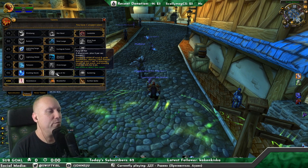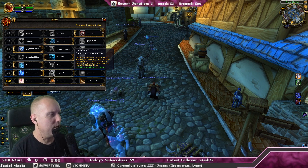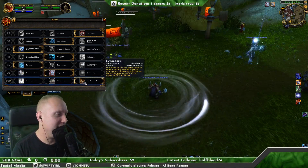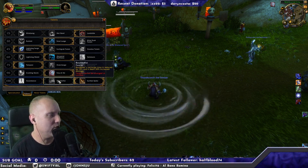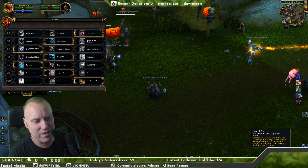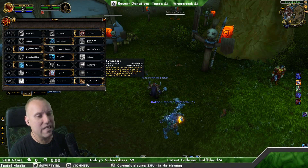For the next tier: Tempest, Overcharge, or Empowered Stormslash — Tempest hits like a truck, so let's go Tempest. Then: Crashing Storm, Fury of Air, or Sundering. Fury of Air creates a vortex of wind eight yards around you dealing nature damage and slowing enemies — 20 second cooldown. Or there's Earthen Spike. I kind of want passives, like Rockbiter with 15% reduced recharge and 20% increased damage. Since I'm new to the class I'd love passives, but we need Earthen Spike.